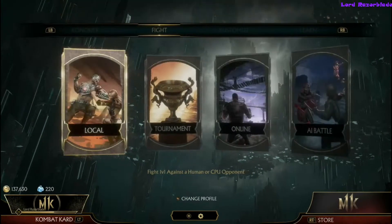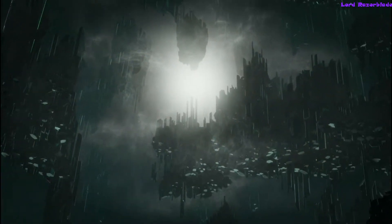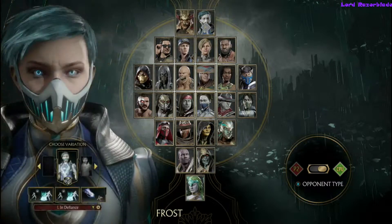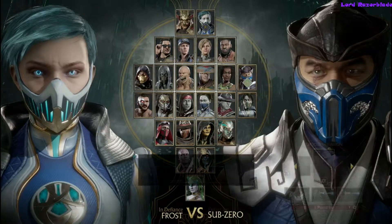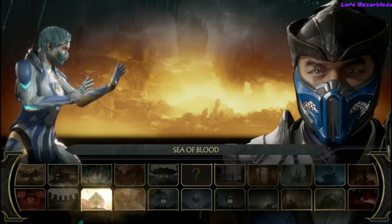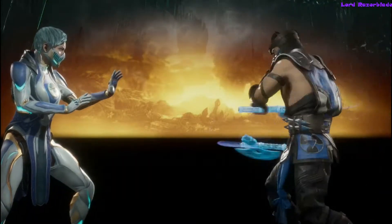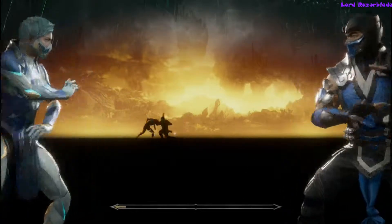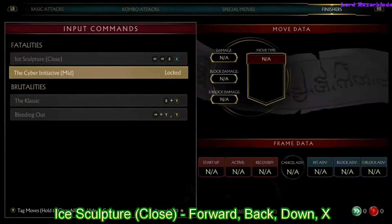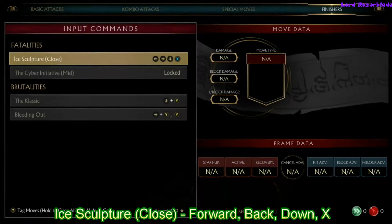Hey guys, Razor here with a Mortal Kombat 11 achievement guide. We're going to go for Cyber Initiative, which is Frost's brutality. If you've followed my other video guides, I've been getting down 10 different characters on the towers. After you get those characters down, you might want to change the settings — go into local fight and change the other character to CPU so you can whittle them down to the finishing state.